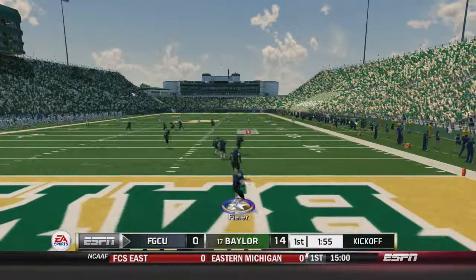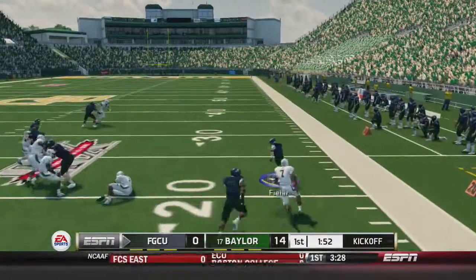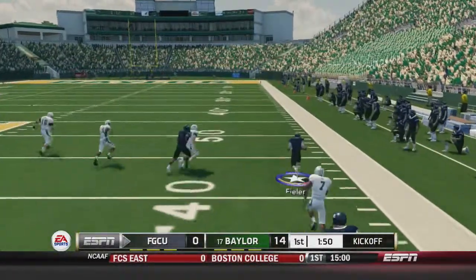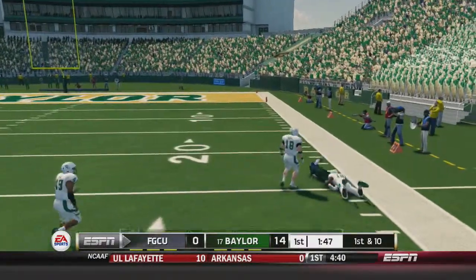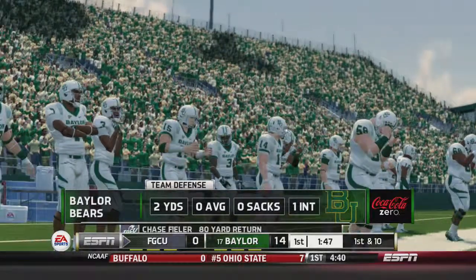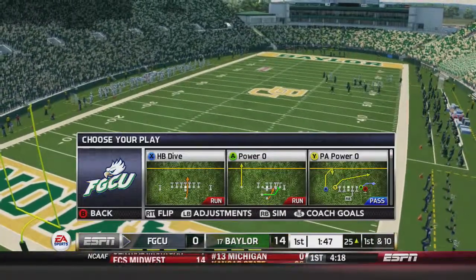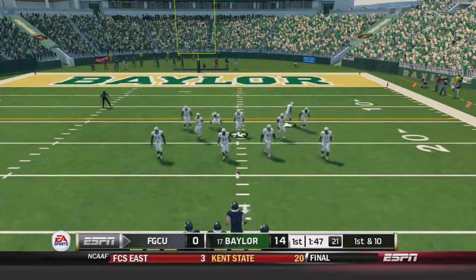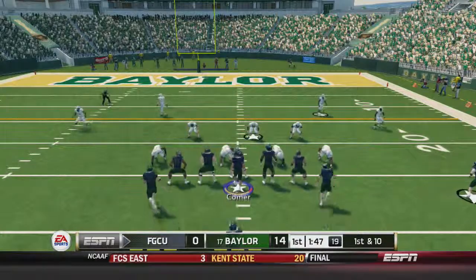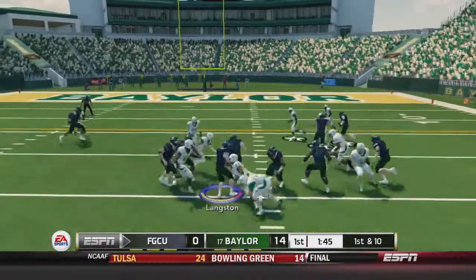Our goal is two touchdowns. Fieler — he's got some blockers, out across the 40, it's a foot race — Chase Fieler a return of 80 yards! Florida Gulf Coast will start at the 25 of Baylor. Look out, that's really good field position. We'll see if they can cash in with any sort of points.